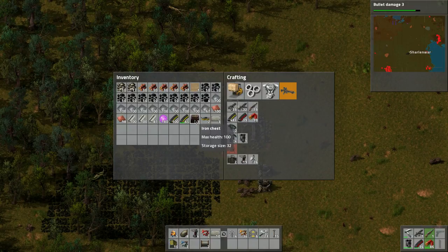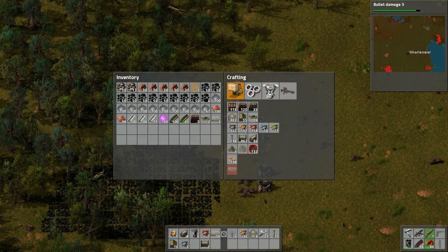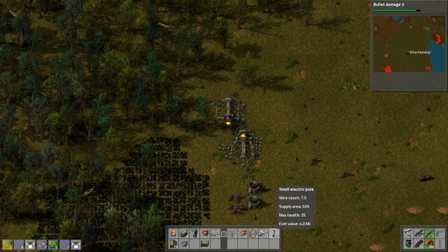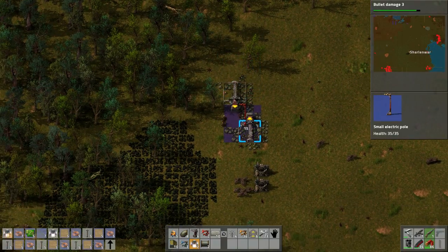I'm thinking we could just put it directly into a chest - that's kind of what I'm thinking. So let's do two steel boxes. We need to build some lights here - let's build some lamps. Let's also build some of these: 5, 10, 50, 20, 25, 30. Then we just start kind of bringing this up in this direction.